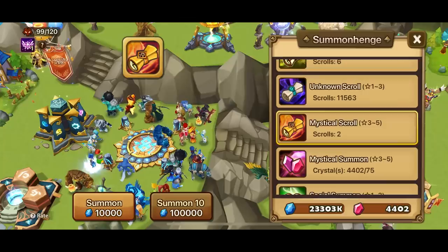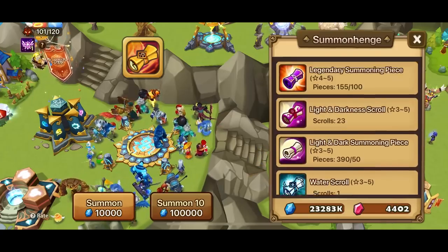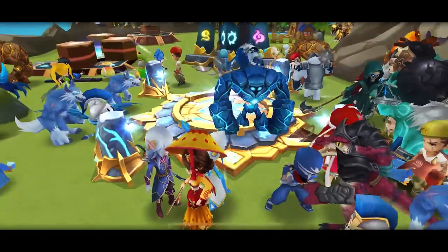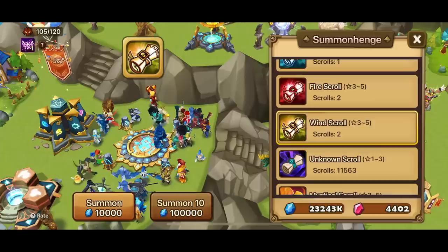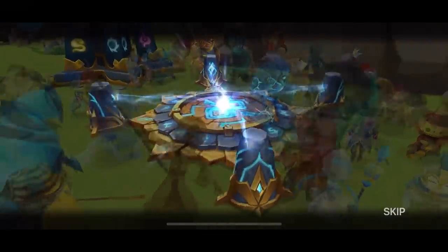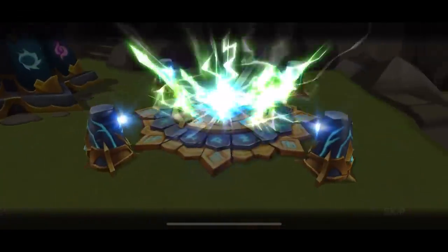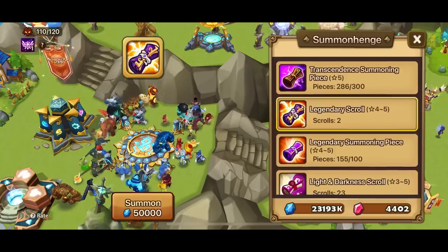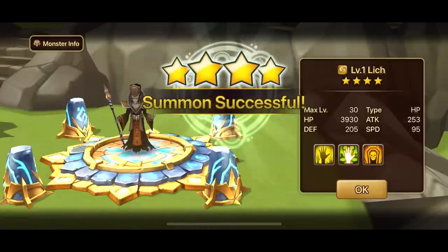Water magic knight — nowadays when you start your Summoner's Way, you already get her. Summoner's Way is a really good area to focus on. Fire lich — good against wind monsters, especially the likes of Diana. We got more liches and two more legendary summons.